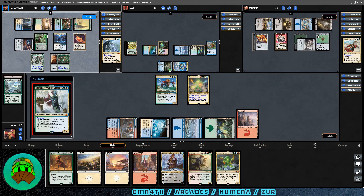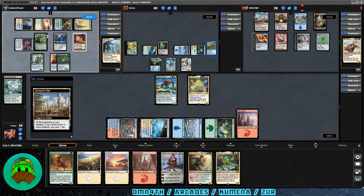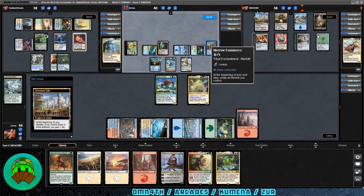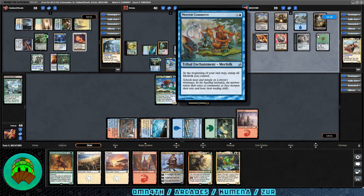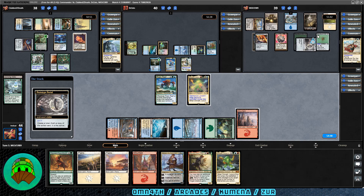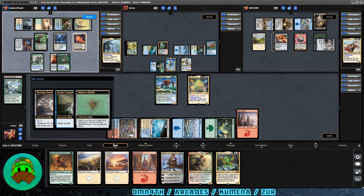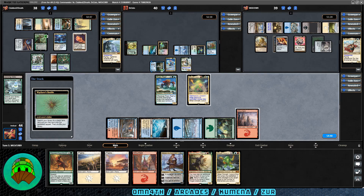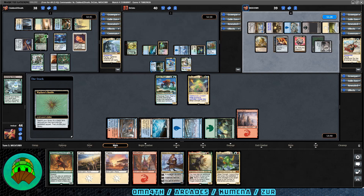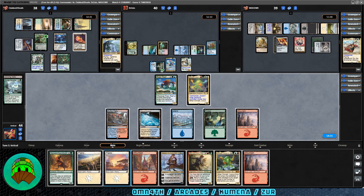Kumena, Tyrant of Orazca comes down for that player. Merrow Commerce will trigger. Over to Zur's turn — Inventory's Fair triggers and they gain one life. For Merrow Commerce, that means Kumena can essentially draw about four cards every go around the table. That's going to get ridiculous. The Prototype Portal is activated — another Bauble comes into play. Kumena responds by using the Cryptologist to draw a card. Both Wayfarer's Baubles get sacrificed and Zur fetches two lands.